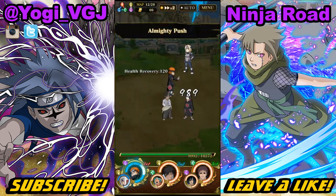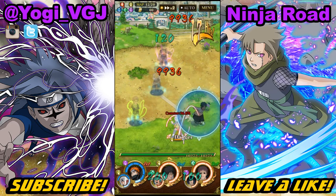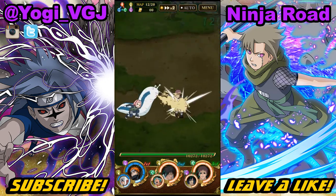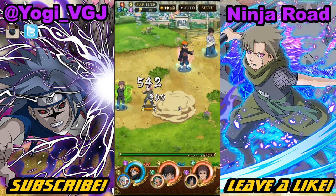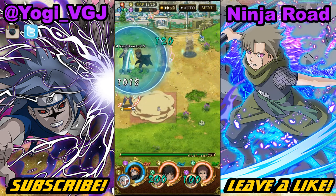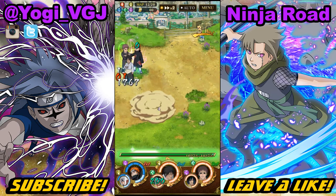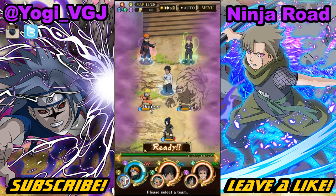Map 12 has three characters that will use their jutsu and cause a field area of damage. I'm going to use Pain to get rid of two of them, and instead of attacking Sakura I'll move away so she attacks Rasa — since I knew he was going next I could easily move him out of the acid field. From here just finish her off with regular attacks; they don't have much HP but the damage can rack up if too many of your characters are in the poison field.